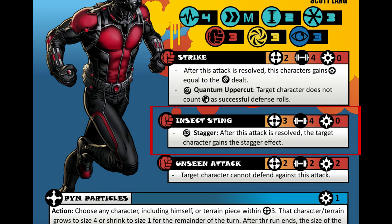Actions include things like move, attack, superpowers, etc. This move shows how Ant-Man can talk to insects and command them to do things, like attack a character. I envision that Ant-Man calls a group of bees or wasps and sends them at the enemy. The last of the basic attacks is called Unseen Attack. It is a physical attack that has a range of 2, strength of 2, and 2 power cost.